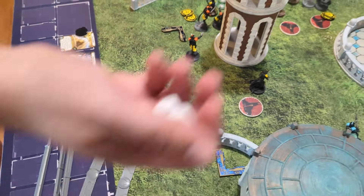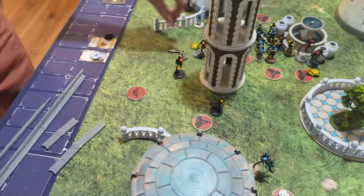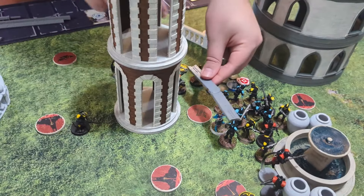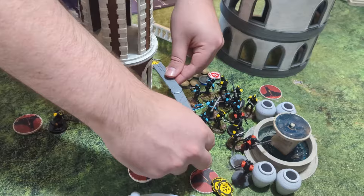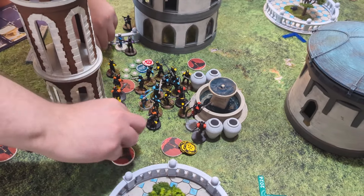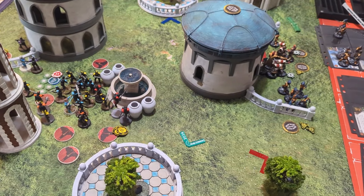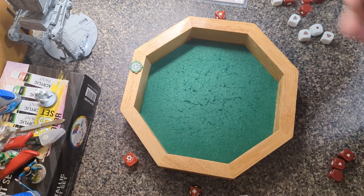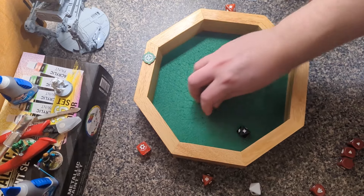To the stack — ARC Troopers with two suppression, need one off. We get one off — two actions. Going to drop models here, pick up a lovely aim token, and keep shooting fish in a barrel. To the dice box: heavy cover down to light, three black and a red with an aim from Tactical. We don't surge, so take a suppression.